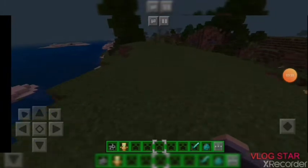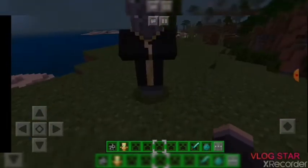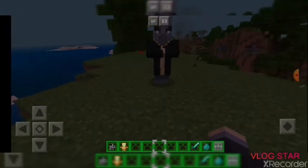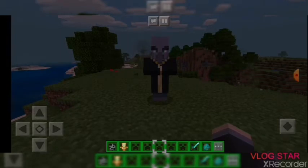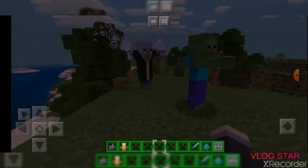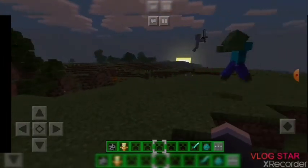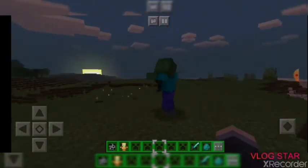The next one is the evoker. This one is pretty expensive to tame - it will actually take totems of undying, so you might need to have a few of them if you're going to do it in survival, because you don't always tame them on the first try, just like dogs and cats. Once tamed, it will still spawn vexes that will also fight the other mobs.